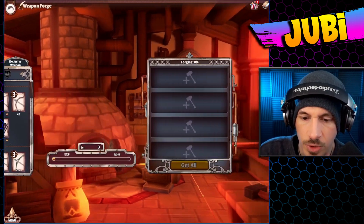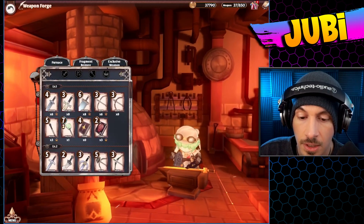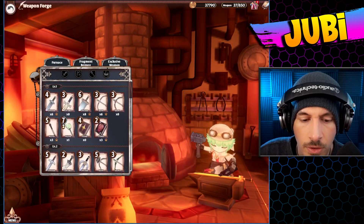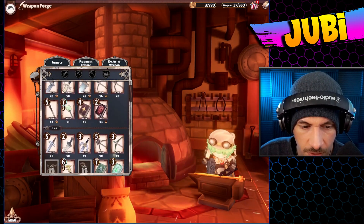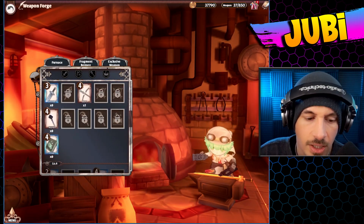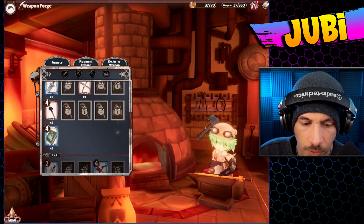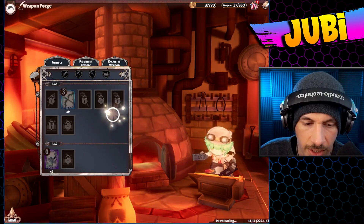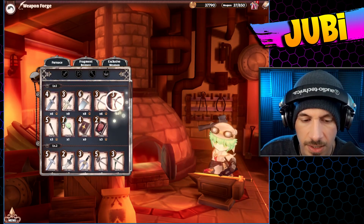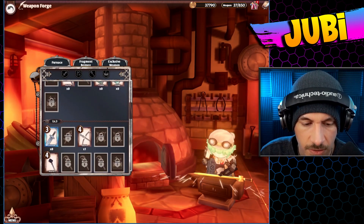So this is our Forging Queue — I'm sure you're familiar with forging queues in games where you can only forge a certain amount of weapons at any given time. These early on are very quick to forge. We have level one weapons over here and level two weapons over here. They're going to keep getting better the higher your weapon forge is. We only have level three right now, but eventually we'll have access to much better stuff. The more we forge, the more XP your weapon forge gets, and the more it levels up the higher level weapons you have access to.